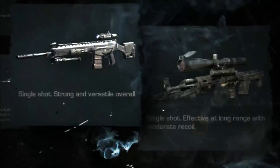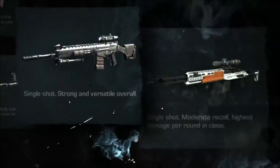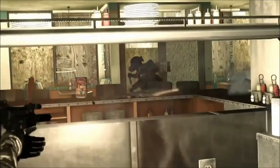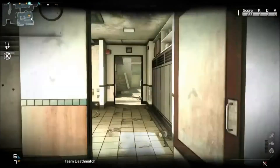On the right here it looks like a Barrett .50 cal or some very high-powered sniper rifle, and on the left looks like an early-on sniper rifle — probably not as high damage as the other one. On the left we got what could be the SVU if it's the highest rate of fire in this class, and the one on the right with the highest damage per round looks like a bolt-action gun.